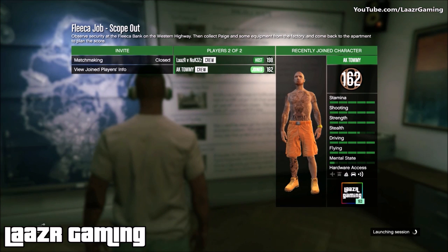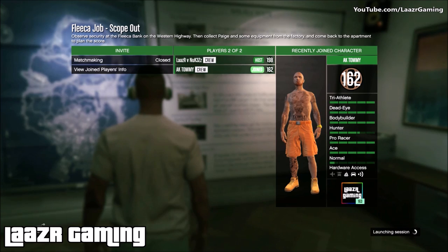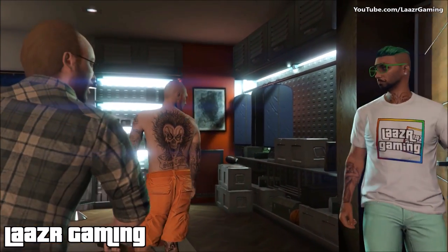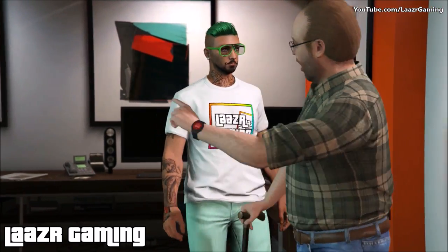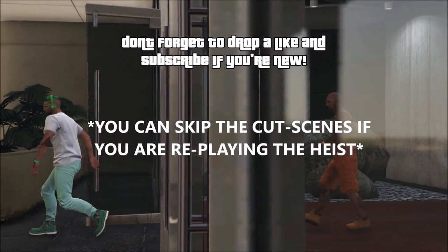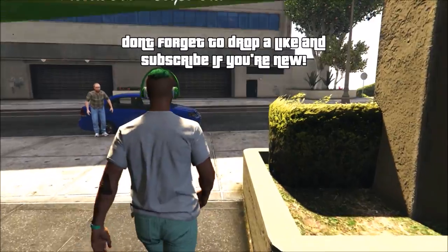Once you've done that, go to your heist room and launch the Fleeca job — it's the first heist and everyone has it, which is why I chose this method, plus it's extremely easy. Once you've launched the job, get your friend in and set the difficulty to hard so you get that 1.5x RP and cash bonus, then go ahead and launch the mission. There are three parts to this heist and it's really quick — some guys can do it under 15 minutes, I'd average it at 20 minutes.